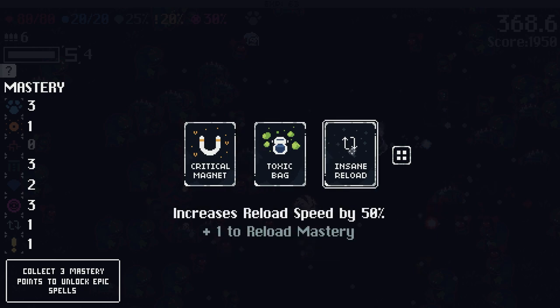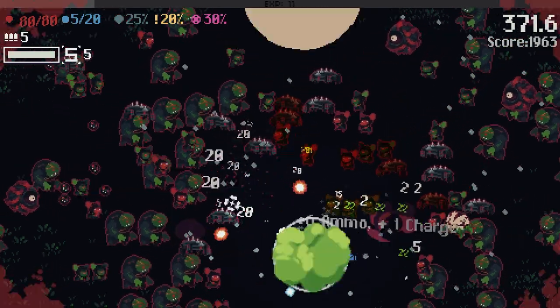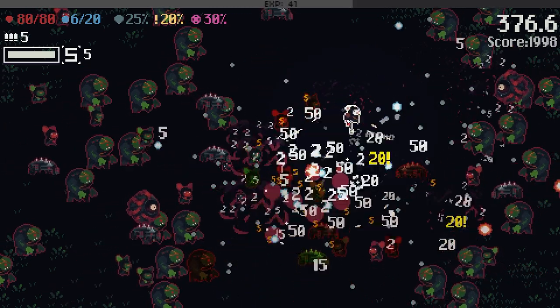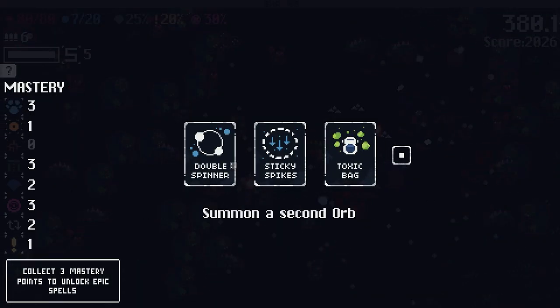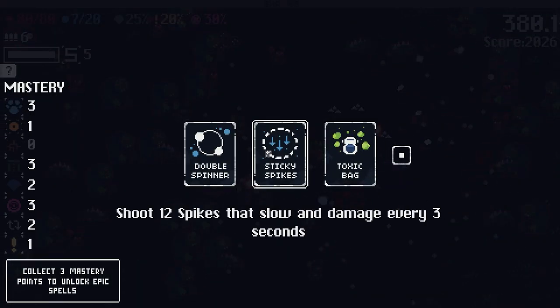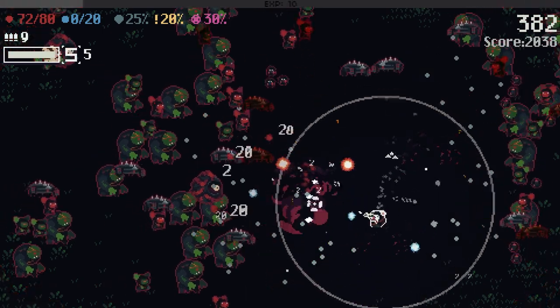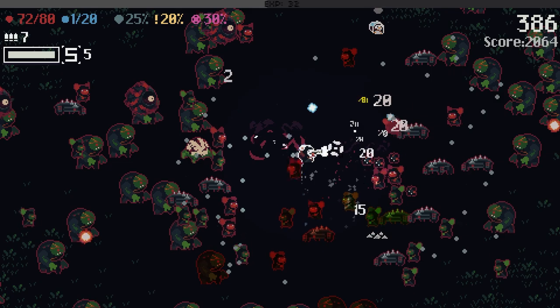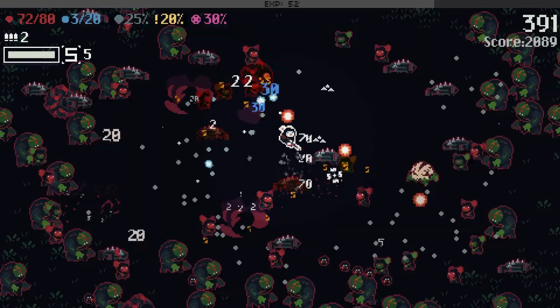Insane reload: increased reload speed by 50% — I'm all about that. Get my reload mastery cooking. Between my shield and my dodge we're doing alright on survivability. The knockback helps a lot too. More poison damage scales with next ammo — sure, more poison damage. A little bit of health damage there. We're staying alive. Is this a game that's endless? We beat the boss — does it just keep going?